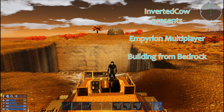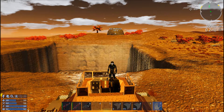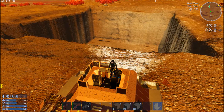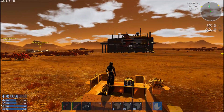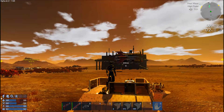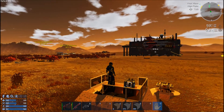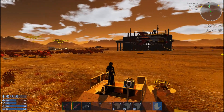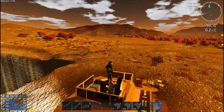Hey kids, InvertiCow here and welcome back to Imperion Multiplayer. This lovely device that you see behind me is a big, deep hole where a POI used to be. It's actually not that deep, but it is a couple layers down. Just to give you a point of reference, we are just off of the shipyard, and just over from the admin trade center there.